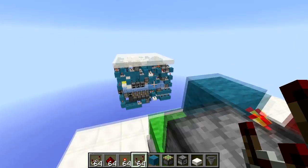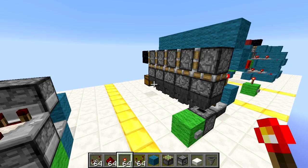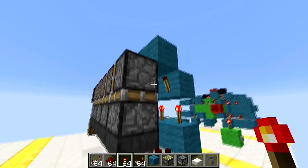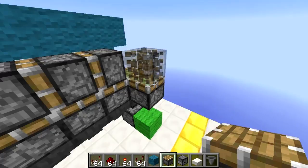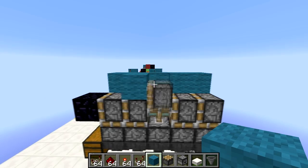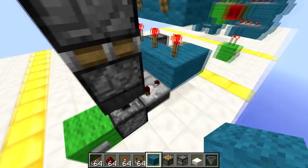Next up we have a pretty interesting piston conveyor belt. This is something pretty old but really interesting — it uses hoppers to send pulses for each slice and it uses the double extender glitch. Basically this will fire up, this will retract, and these two will be depowered at the same time but it will still go back down. It works by putting an item in here — the item will flow, then back again, and the item will trigger these comparators.